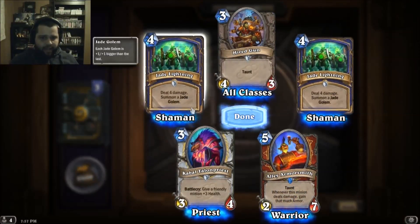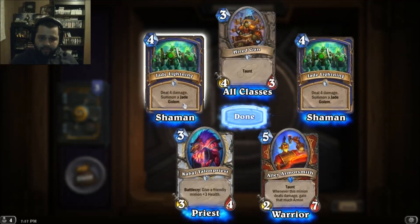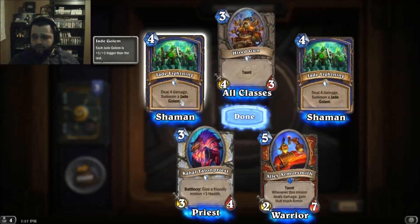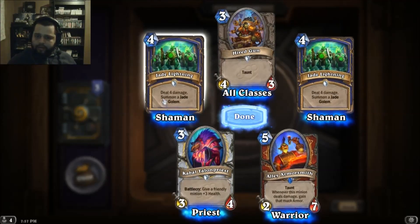Deal four damage, summon a Jade Golem — that's nice. That might take the place of my Lightning Bolt. That's cool.